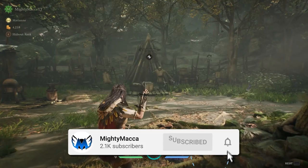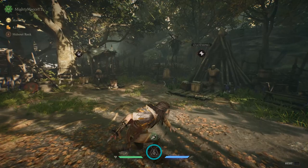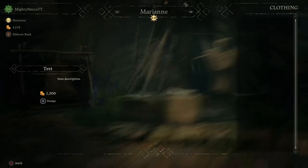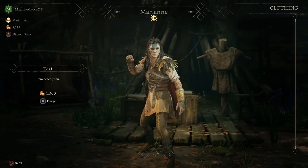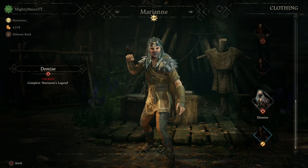Anyways guys, this video is all about the legend clothing and character skins that you can unlock, and basically all the collectibles as well, and how you can get them — because it's not very specific how you can actually get either one of these in the game. From the release date of this game, there weren't all these character skins at the start, but I'm going to talk about how you can get the legend skins for all the characters.